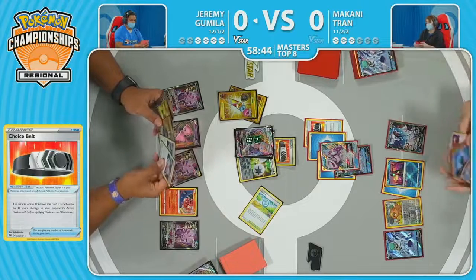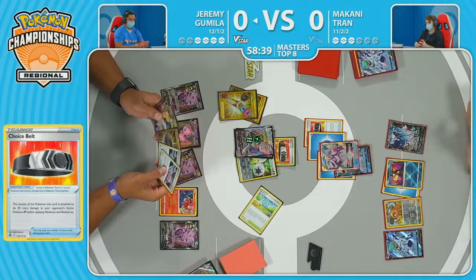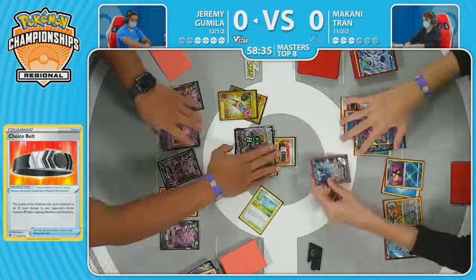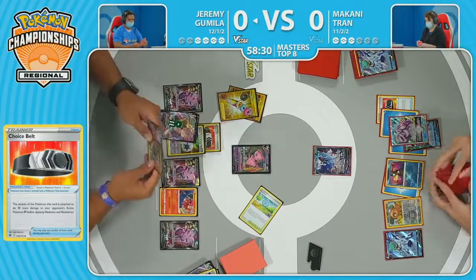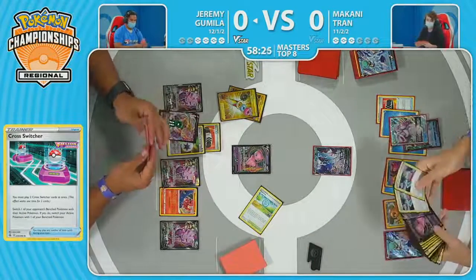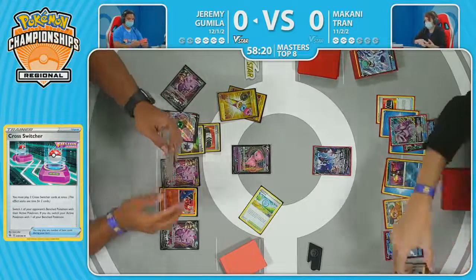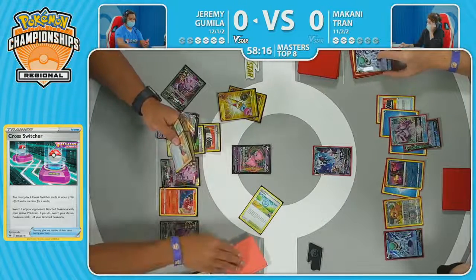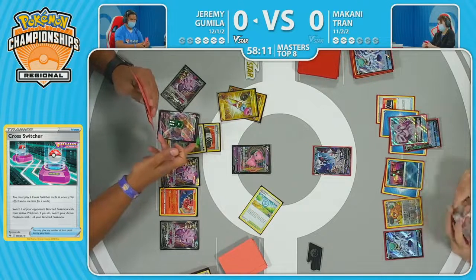Every Mew deck comes down to these sorts of combos — having the Choice Belts and the Power Tablets. It's been so long where Power Tablets, something you could burn for free to facilitate Fusion Strike System, but now this deck truly needs them to hit the attacking numbers it requires. The Cross Switcher pulls up that Lumineon V — it's going to be an easy knockout, but you're losing the benefit of those Power Tablets. Might just go for a retreat back into the Mew VMAX.